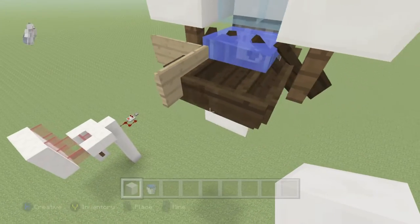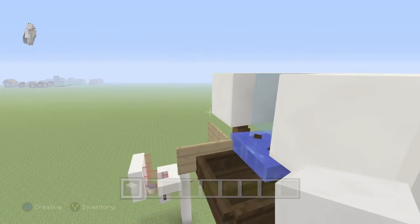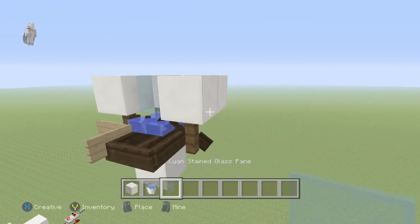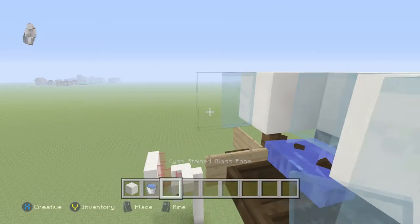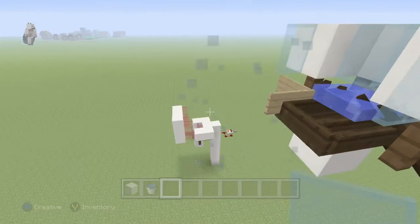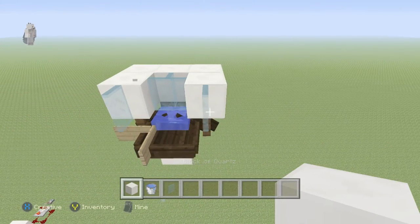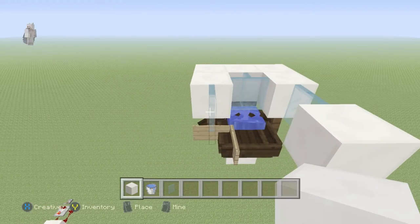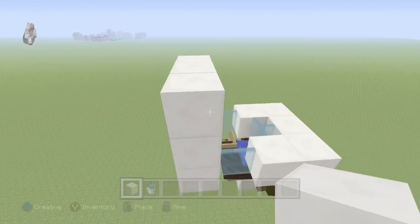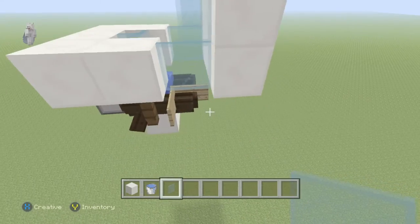This is basically done. What you want to do is grab your glass panes again, come right here, and place them — that there, that there — so it's like a barrier type of thing. Let's see what would happen if I didn't leave that there. Basically, that is it — you've completed it.